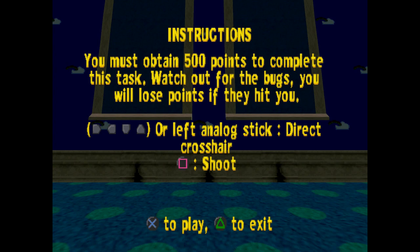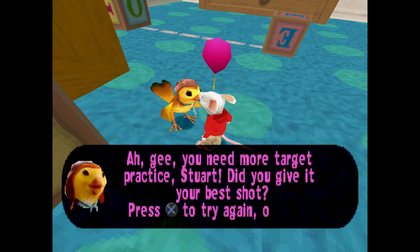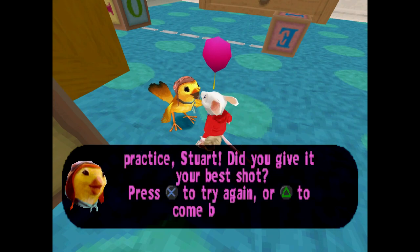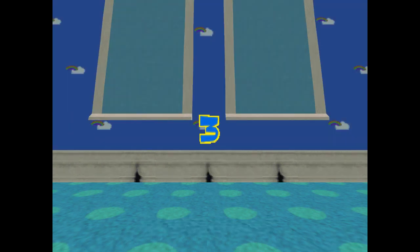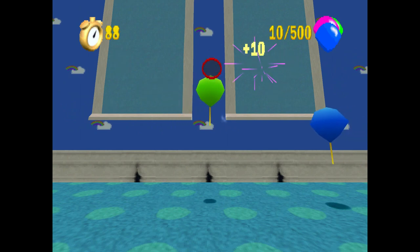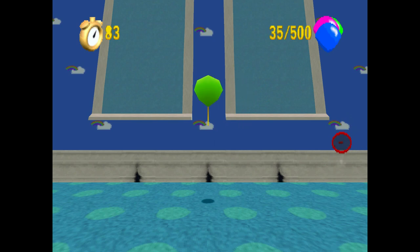Watch out for books — you will lose points if they hit you. The actual pad uses a direct crosshair to shoot. Oh yeah, what's that? You need more target practice, Stuart! Did you give it your best shot? It's just that simple — come back later. You can quit right here before you even start it. It feels stiff using the directional pad — that doesn't feel too bad but I missed them.